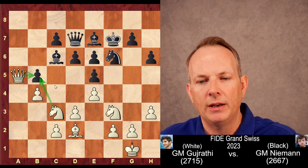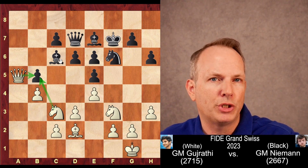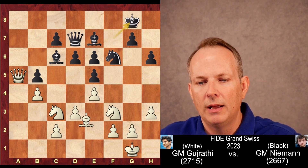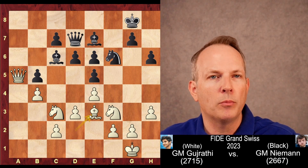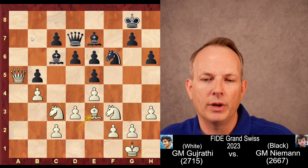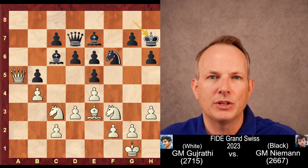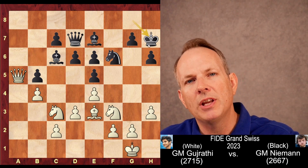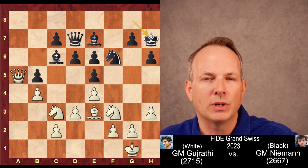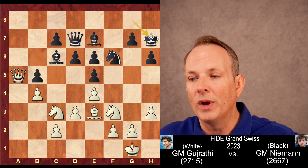Queen to A5 attacks B5 twice. It is defended twice, but if something were to happen to that bishop or queen, the pressure on B5 would become a problem. The king goes to G8. Bishop to E3 — that's nothing more than putting the bishop on a better square. On D2 it controls fewer squares; on E3 it controls more. It's just a nicer diagonal for the bishop. King goes back to H7, and we can see Hans Niemann is struggling for a plan, sort of repeating moves and daring white to attack something — saying, 'I've got everything defended. Let's see if you can apply enough pressure to win something.'